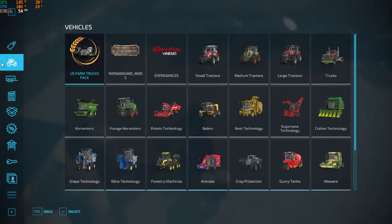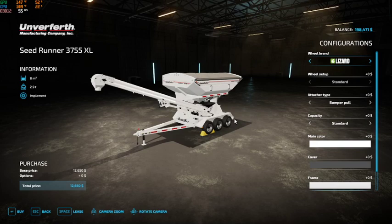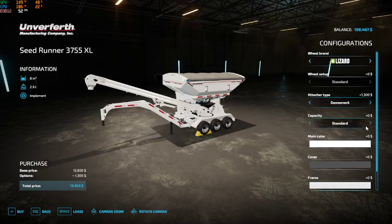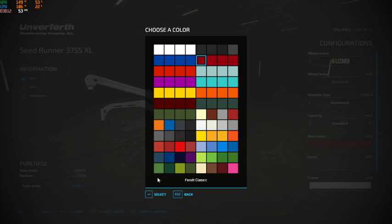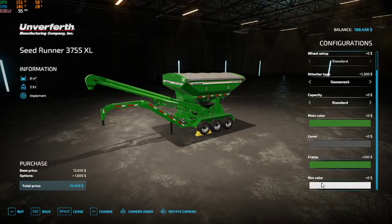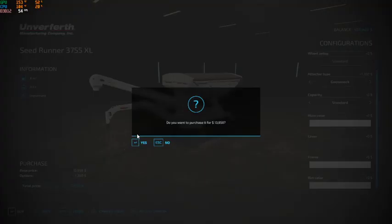I wonder if we don't maybe need a different tender for this thing. It should be irritating but we have the money that we can afford this one. Let's do a bumper pull, gooseneck, standard. Let's go ahead and make it green - wait, what is this rim color? I don't want that. We'll just go with the standard color, looks kind of stupid otherwise. Okay, let's go ahead and buy this guy.